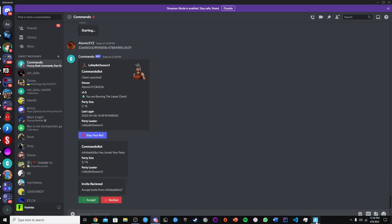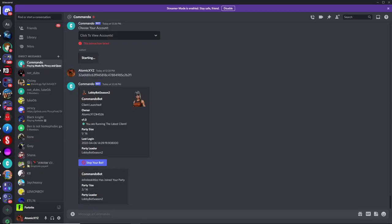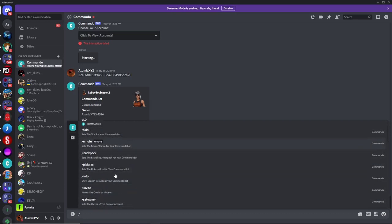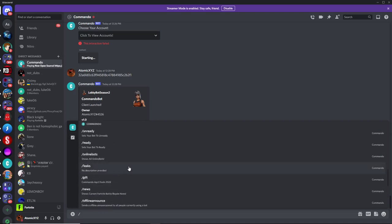And then if you head back over to Fortnite, you'll see the lobbybot has joined your party. So now that you have the lobbybot in your party, you can head back over to Discord and check out all the commands for your lobbybot. So if you type in the slash button right here, it'll give you a list of all of the commands that you can use. You can just scroll through and see all of these commands.